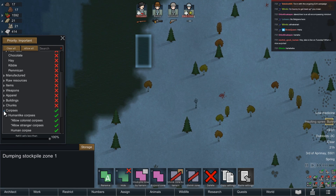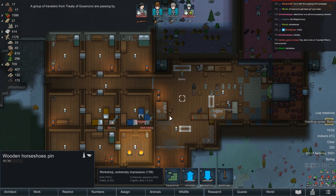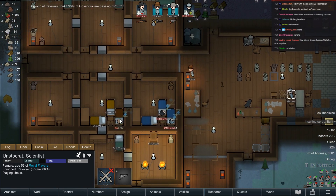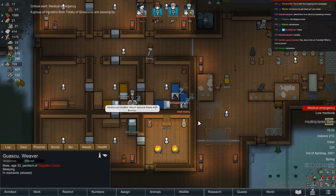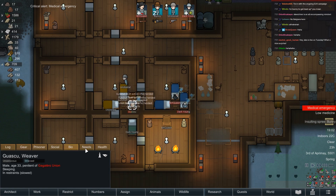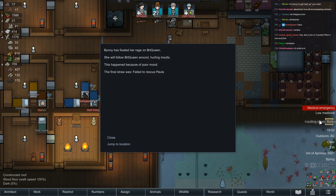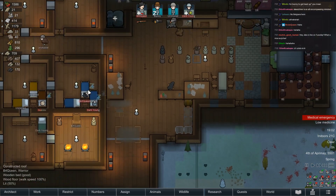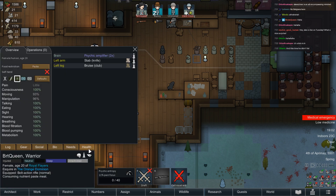This is the dumping ground for bodies — we will have to dump those eventually, otherwise we're gonna see them every time we go to that place. They're gonna be dead soon, Aristo — you think you could maybe see to our prisoner? We get a bit of a mood hit if we have prisoners dying under our watch. I don't think Brute Queen needs to keep resting up, it was no biggie.